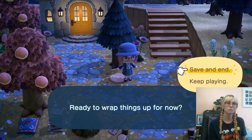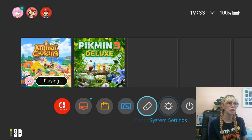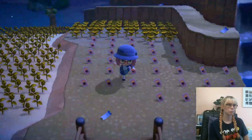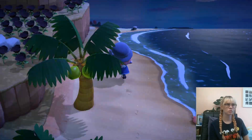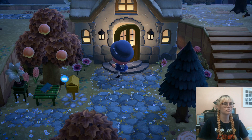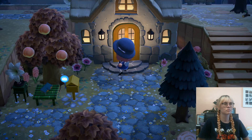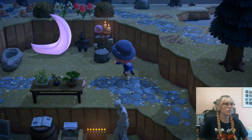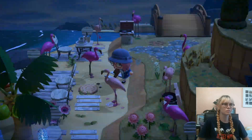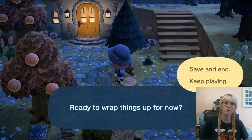I'm just gonna save and exit the game once more. Now I'm just gonna flick the date forward once, leave the time after 7pm and then head on back into the game. Just keep time traveling and running around your island looking for Celeste. Once you've found her, then we can skip to the next step. If she's another bust, just keep time traveling forward until you find Celeste.